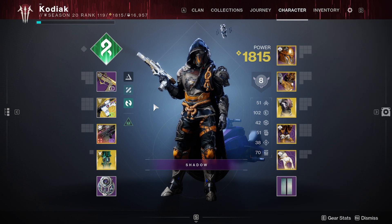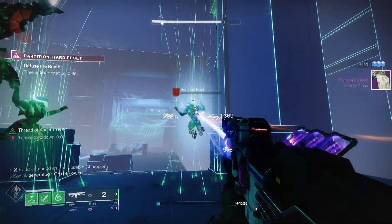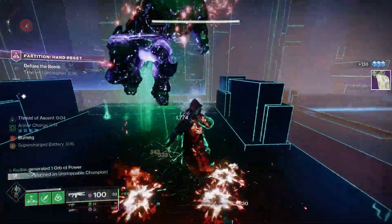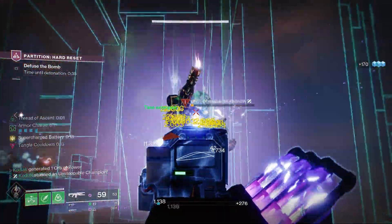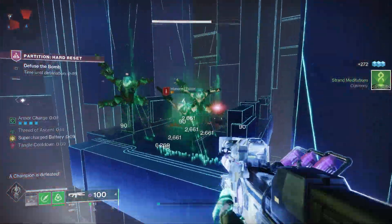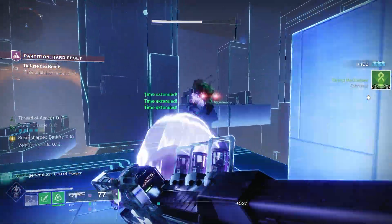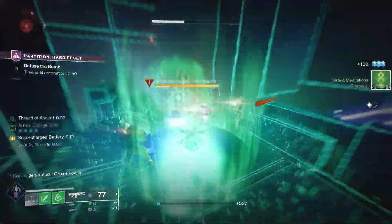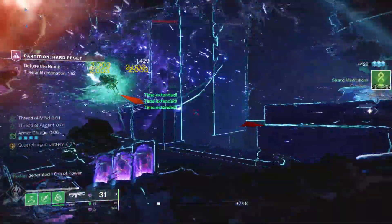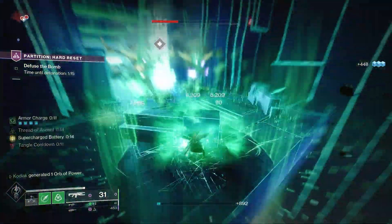Welcome back to another Destiny 2 video. Today's video is the first Strand Hunter build, and it's one I specifically made for higher difficulty content. It's a bit different than what you've probably already seen — a build with some real endgame PvE potential, specifically with 80% damage resistance at all times, constant suspending effects to deal with any mini-boss, hive guardian, tormentor, or champions, plus solid damage output and constant heavy ammo gen for you and your fireteam.